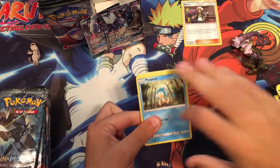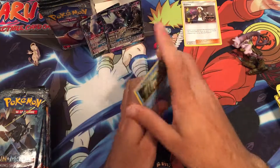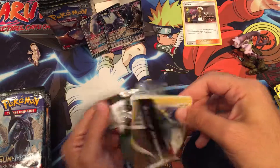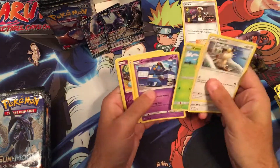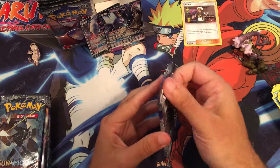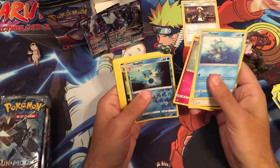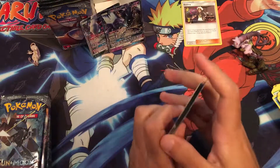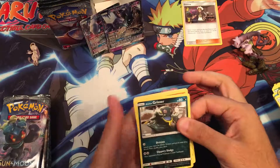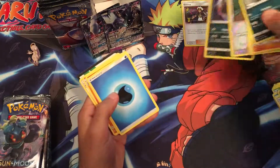Cards I want to avoid are Elowen, Muk, and Machamp GX, Bouffalant, and Persian — pretty cool. Nothing in that one either. Cidra — oh, Weavile. Some Guzma — and oh, a Rarer Dark Ride. I heard that's kind of hard to pull so I'll throw it aside. I think I got one in the last box.